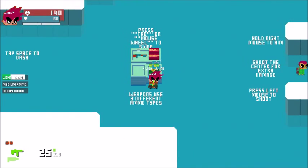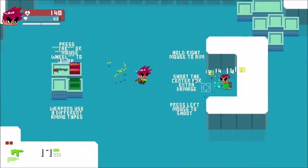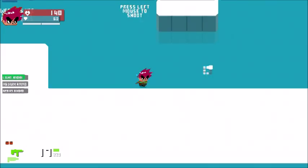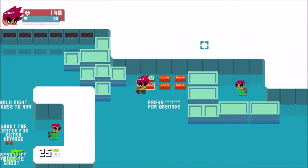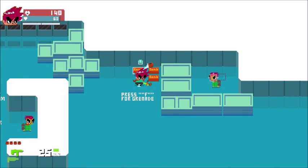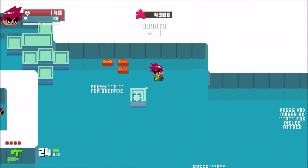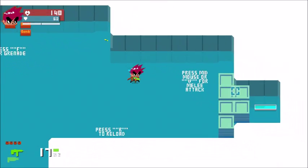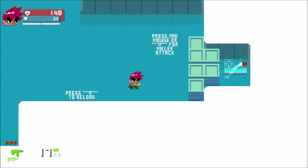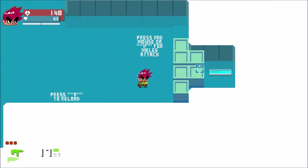Oh okay, this is important — R to reload, obviously. There are grenades. I'm going to press A to collect them all. It's a pretty cool game, you guys should totally check it out. We can press V to do the melee. There we go.